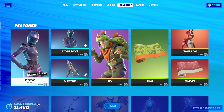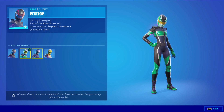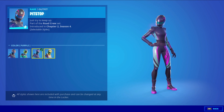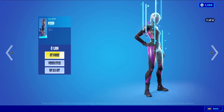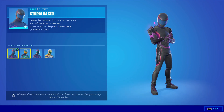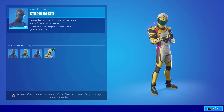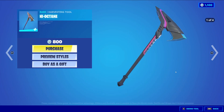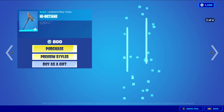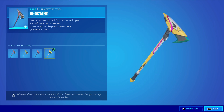In the Featured section we have some returning outfits. We have Pit Stop, a Rare Outfit at 1,200 V-Bucks, with four styles: Default, Green, Purple, and Yellow. We have Storm Racer, a Rare Outfit at 1,200 V-Bucks, also with Default, Green, Purple, and Yellow styles. We have High Octane, a Rare outfit at 2,800 V-Bucks, also with four styles: Default, Green, Purple, and Yellow.